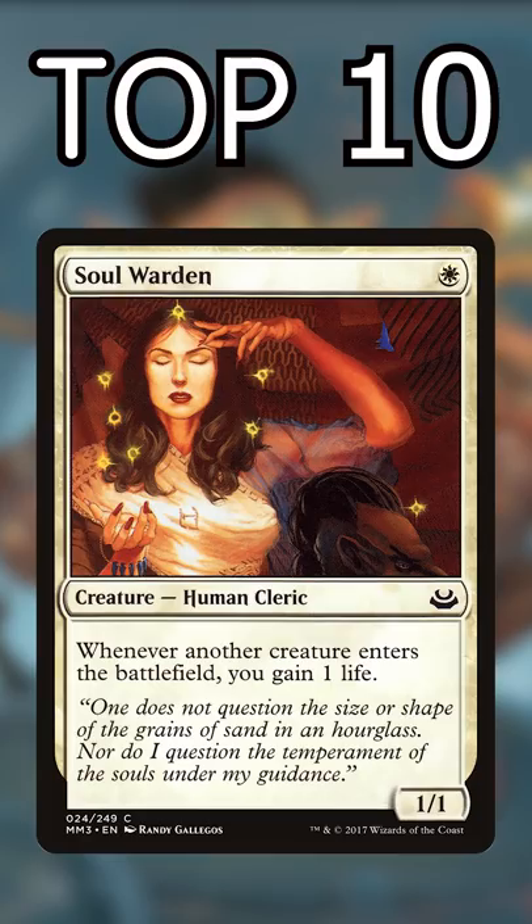Let's count down the top 10 1-mana 1/1s in Commander. Number 10: Soul Warden. Soul Sisters bolster your life total and provide tons of individual triggers for life gain decks.